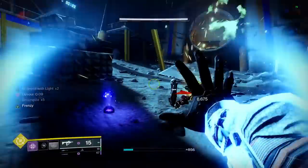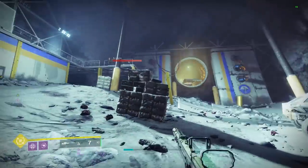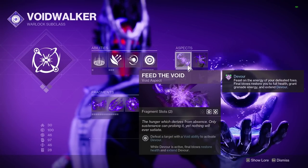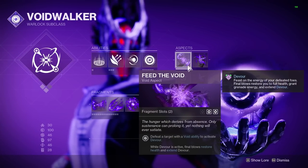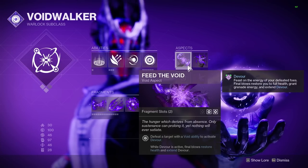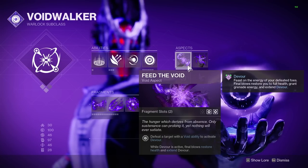Additionally, even though it isn't mentioned in-game, the Data Compendium says this applies Volatile to enemies, which you can actually see in the background gameplay. The second aspect, Feed the Void, is what gives us the Devour buff. This procs any time we get an ability kill, and once Devour is active, any kill will add duration to the timer, provide us with full health and shields, and give us grenade energy back.